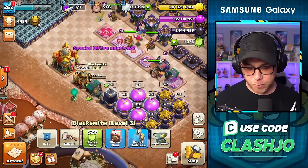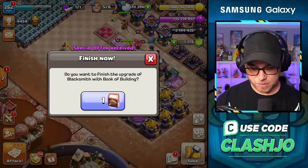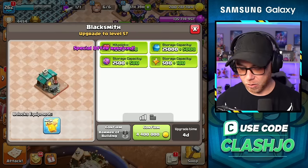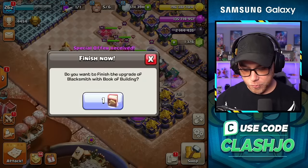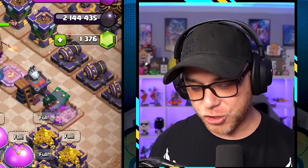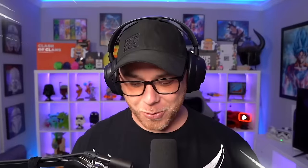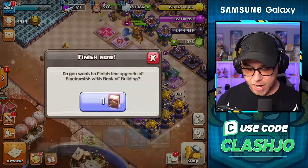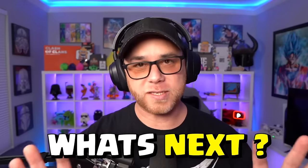Blacksmith, right? Yeah. And we're going to use books? Yes, we're booking almost everything today. Okay, I'm going to stop asking. Let's just power through this. There goes the gold, there goes the book. Blacksmith is going to level eight and now it's level nine — that is complete. What's next?